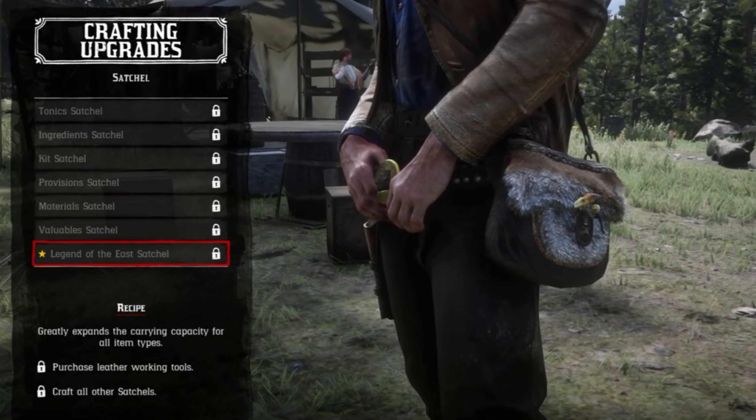The last satchel upgrade is the Legend of the East Satchel, and this bad boy is unlocked to craft by crafting all of the other 6 satchels first. This one further increases the carrying capacity of everything in the game.